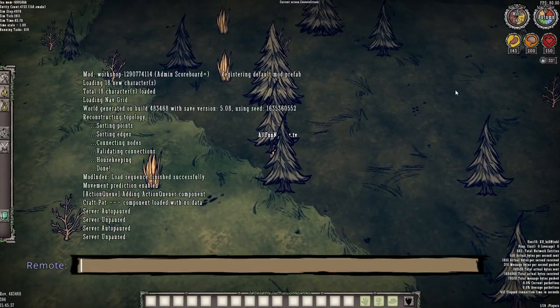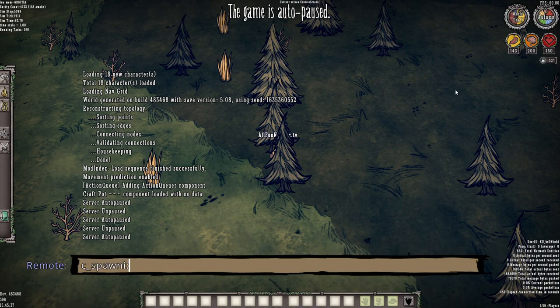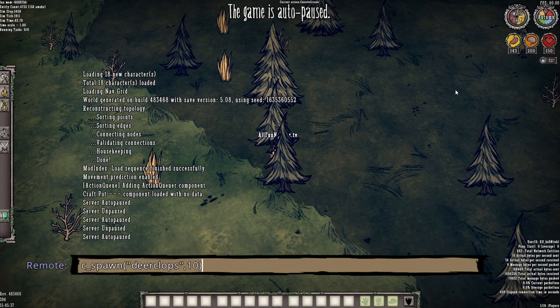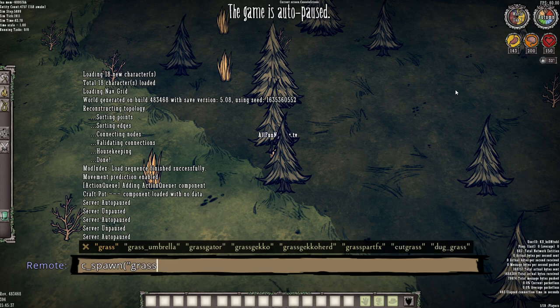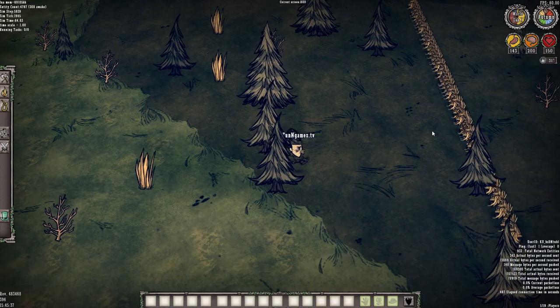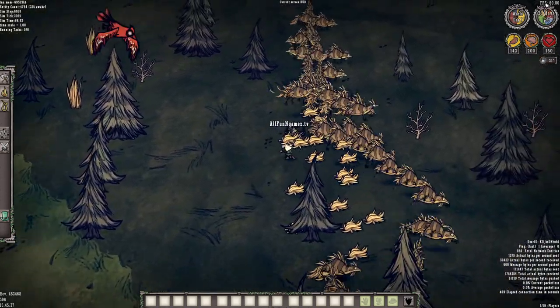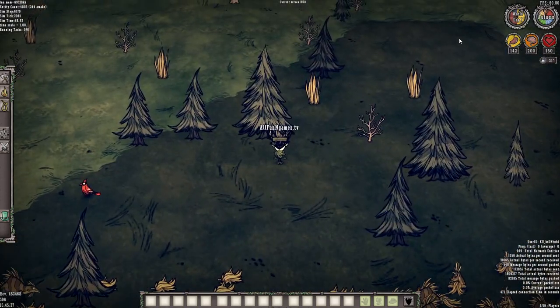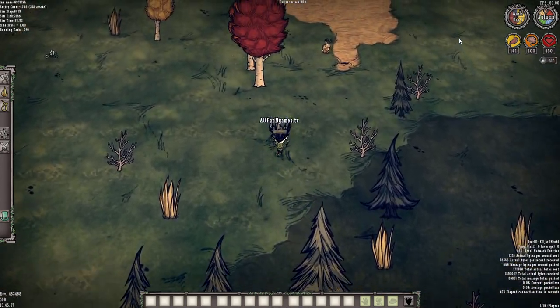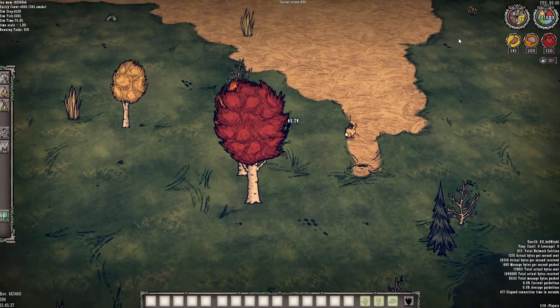Now as things spawn in — let's go ahead and spawn in some Grass Geckos, let's spawn in 50 of them — as we spawn them in and get closer to them, our FPS is still maintaining. That's a perfect test to know that your computer is able to handle a ton of things spawning in.